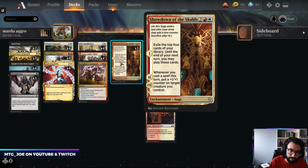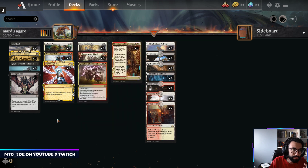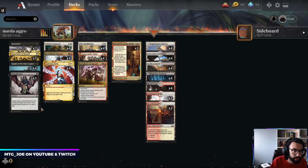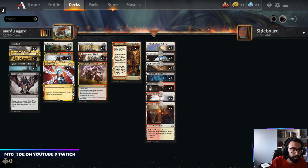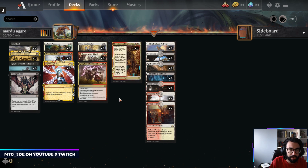The interaction I really wanted to take advantage of was these two creatures with Showdown of the Skalds. It gives us card advantage, and then you put counters on creatures. Counters work really well with Dreadhorde Butcher — when it dies, it deals damage to your opponent. To round out the deck, we're playing a split of 3 and 3 of Inquisition of Kozilek and Thoughtseize to attack your opponent's hand. We have Knight of the Ebon Legion, another really good aggressive creature that can scale late game. We have removal in Fatal Push and Lightning Helix that can also be put towards the face.